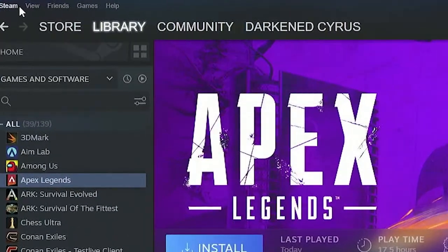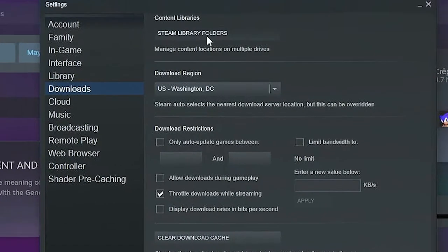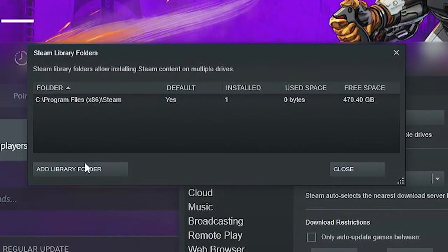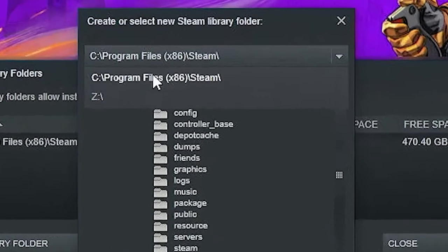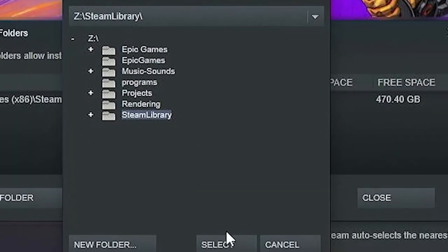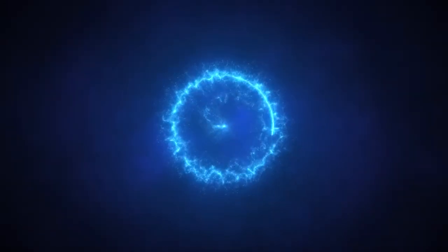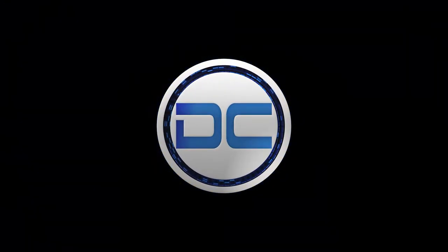I've heard rumors of the legendary Z drive. Let's see if there's any games in the Z drive for me. Steam library folders. Add library folder. Wait — so there is a Z drive? And there's a Steam library? Well, to bust your bubble, there isn't a legendary Z drive, but there is a server.